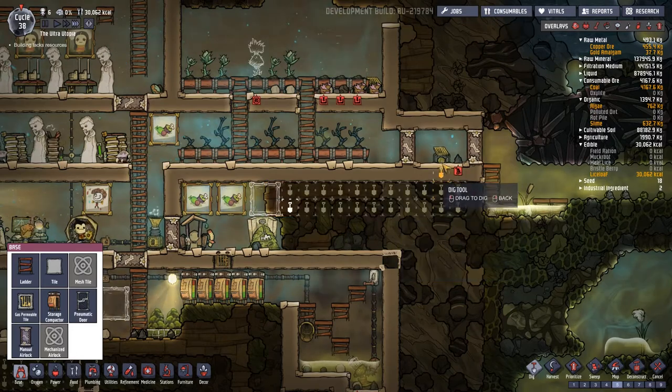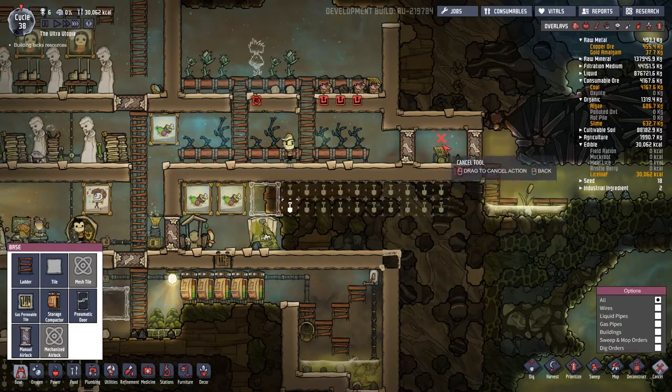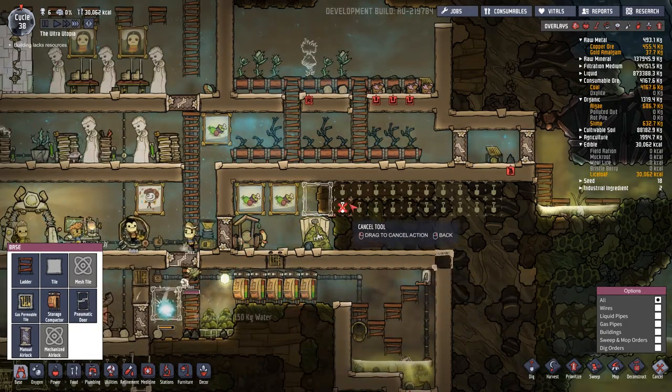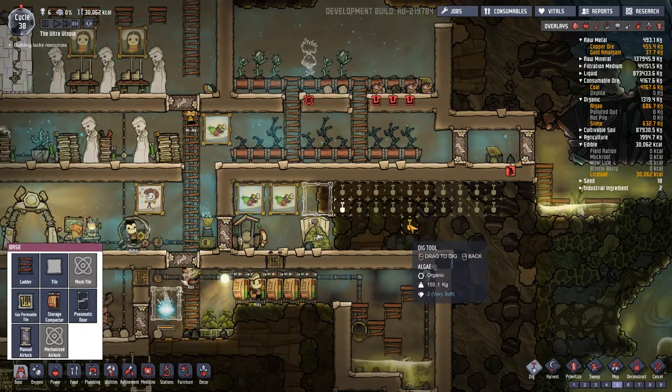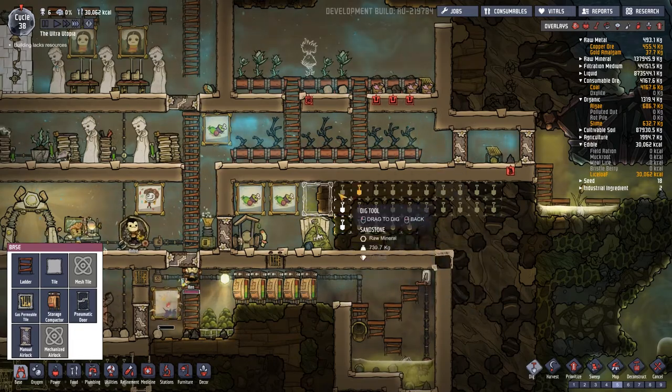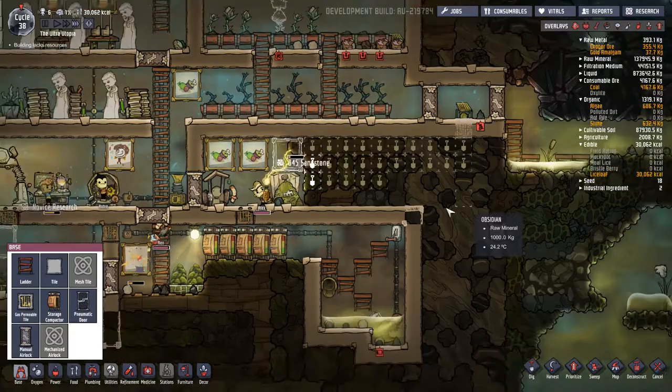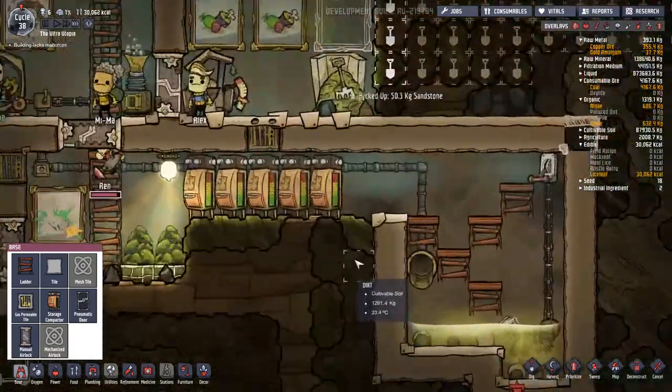There are a couple of other digging jobs I want to do. I want to drag this all the way out this way - we've got this air scrubber here and things that make dirty air down this way. So I thought it might be a nice idea to put some sort of flow way and maybe a vent of some description. I'm going to grab a gas permeable tile and pop that there, then everything should be okay.